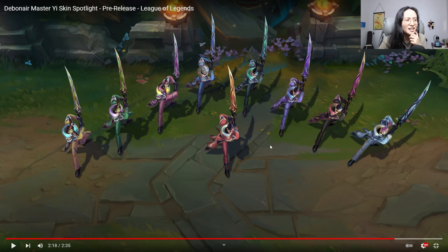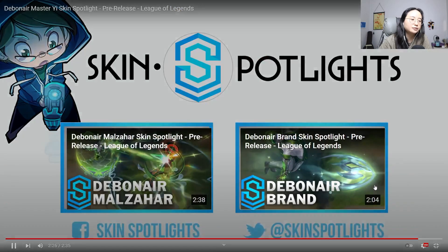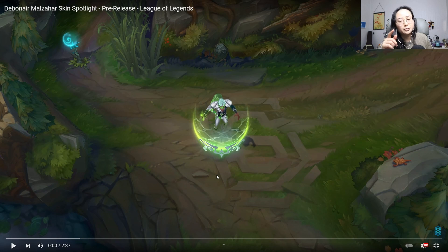The chromas — these three right here look like Sentinel Vein just with the sword. Something about the face, I guess it's the glasses and maybe the highlight on the short hair. That being said, nice colors on the chromas. So that was Debonair Master Yi — not bad actually. I liked the way the ultimate looked. Let's move on to Malzahar, who was actually the one we saw a concept of during the vote.